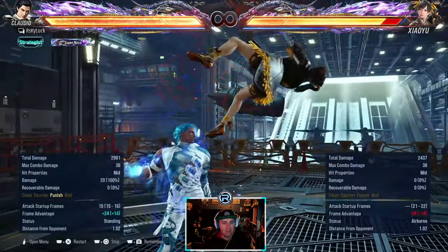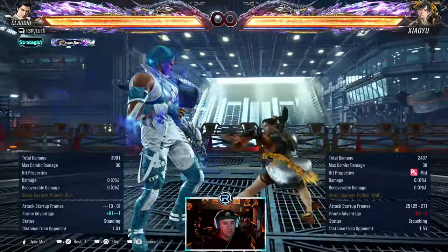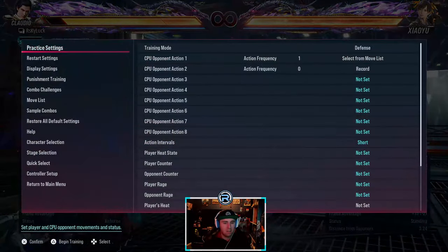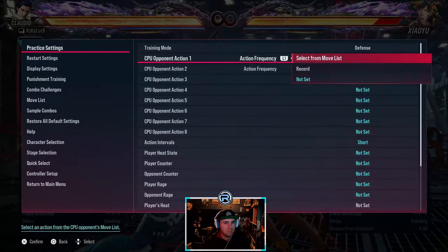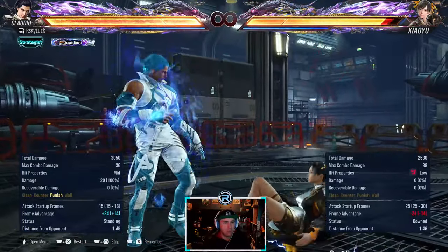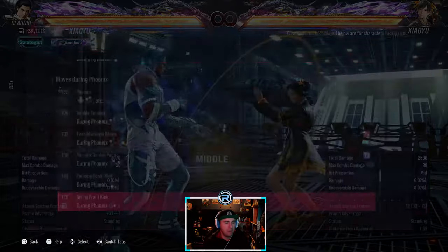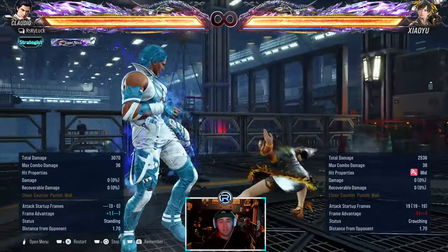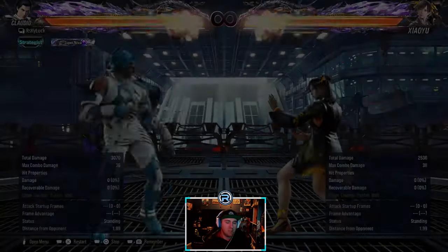Mid-high - can duck and launch that. Mid-mid - can't do anything about that, I think it's safe. We covered that - punishable. Slide is minus 16, launch punishable if you block that. Like a while standing 4 but a frame slower or something. This is only minus one - you've got to be careful with this. I've had rage art or magic four done to me after it and it's worked both times. It's minus one so you need to be careful.